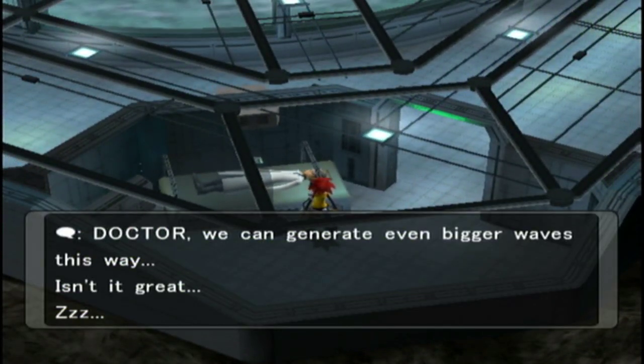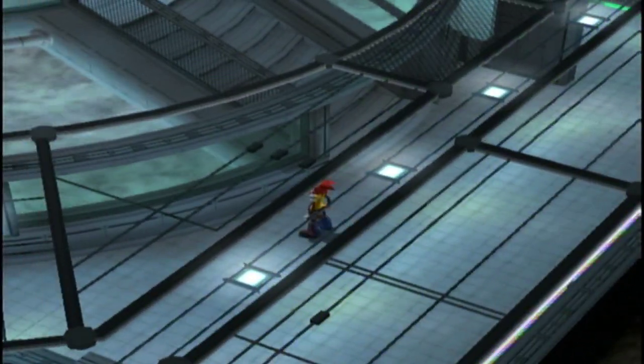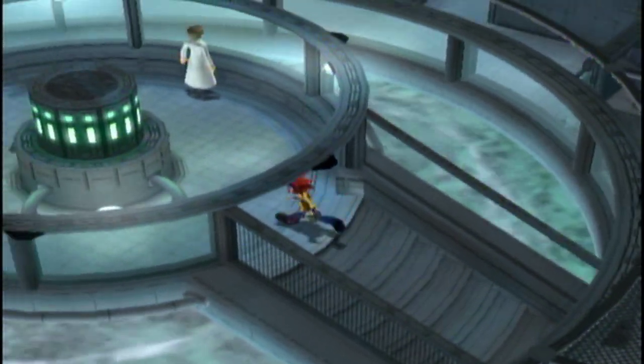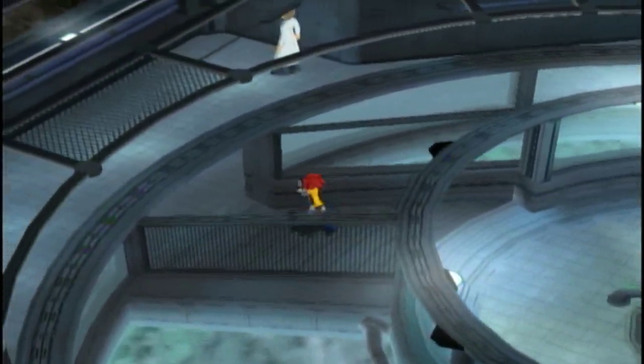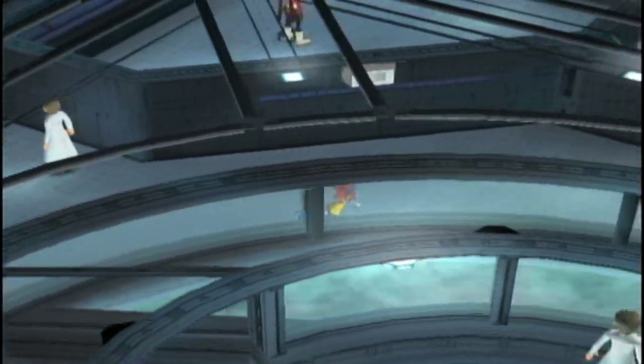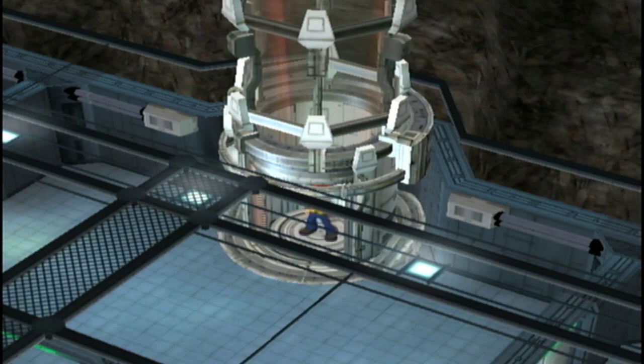This little machine down here is what is causing the storm. The storm protecting this place is not natural — it is created by this big storm machine in the middle of the island.